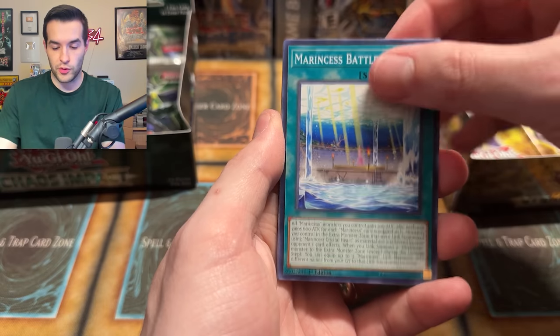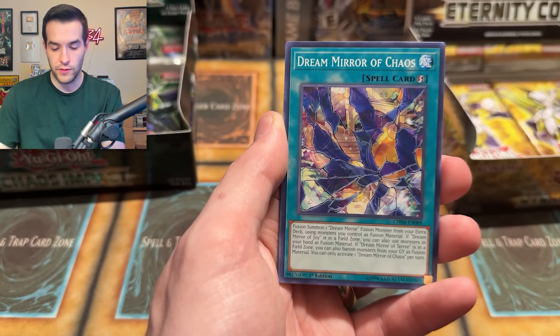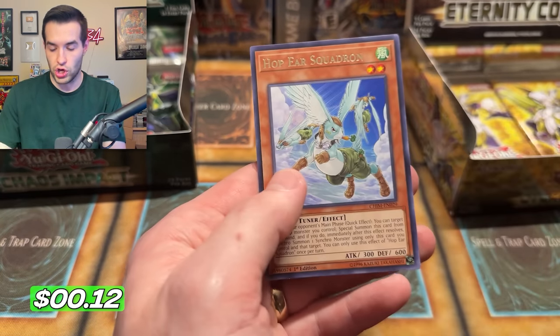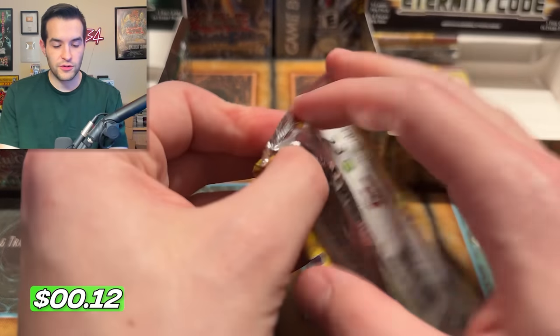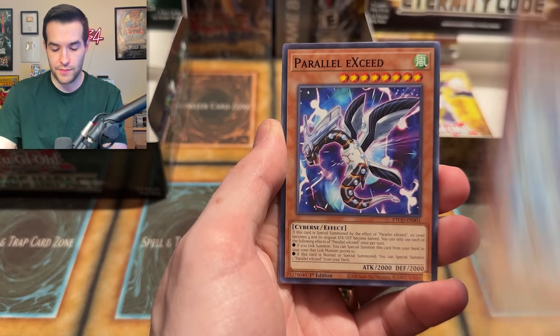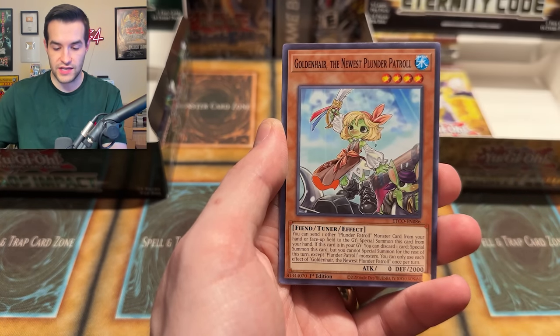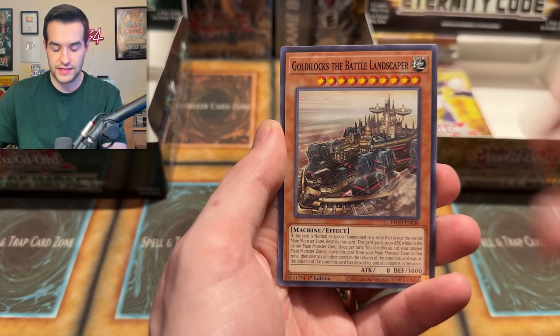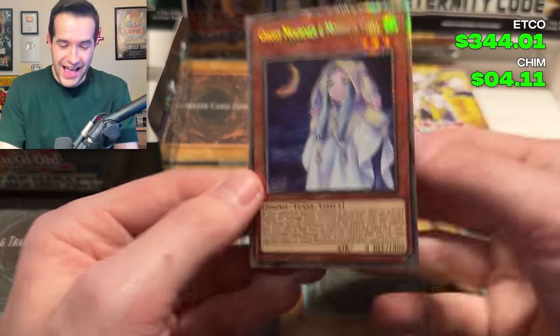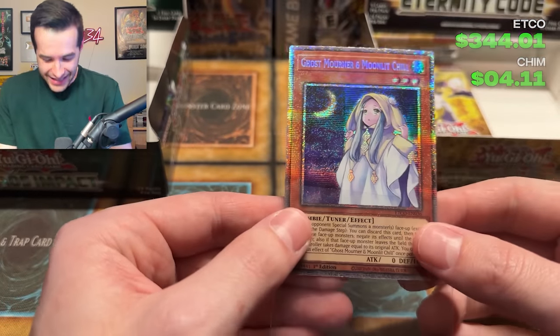We have Marincess Battle Ocean, World Legacy, Dino Wrestler, Luna, Dream Mirror, Chobham, Abominable Chamber, Prime Mineral. Back to Eternity Code — I believe in you. You will bless us. No secrets and we only have six packs left. We got Torpedo Takedown, Parallel Exceed, Link Burst, Deep Sea, Golden Hair, Pinpoint, Goldilocks... and a Starlight Rare! Ghost Mourner and Moonlit Chill!